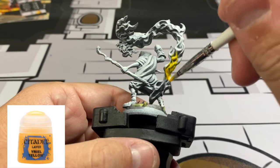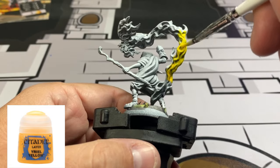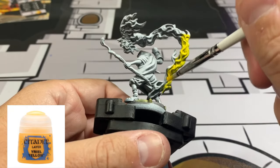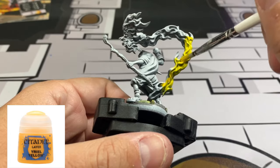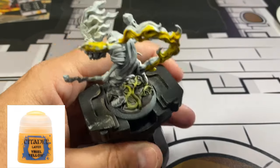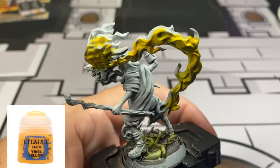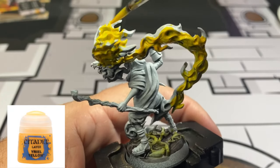Next, take that Yriel Yellow out of your well and use a large brush - this is a larger surface area - and slap that over almost all of this miniature. As you can tell from doing the zenithal highlighting, you've already created a natural highlight with the darker yellow and bright yellow on the white. It kind of takes the work out of it. We're not trying to win competitions - we're trying to get this mini on the table looking fantastic.